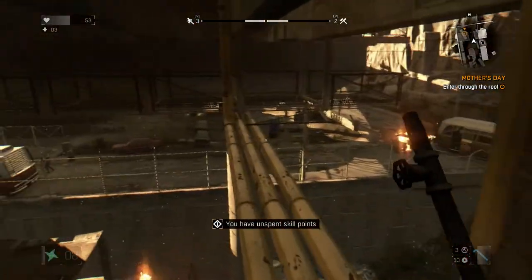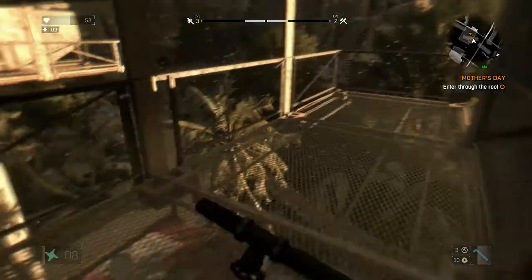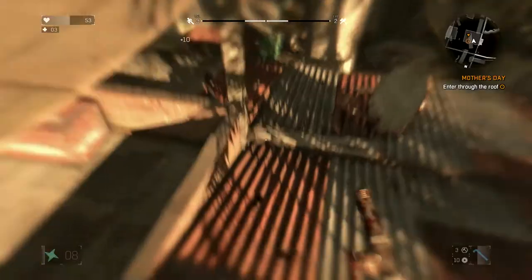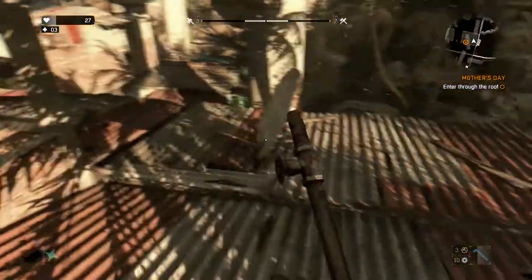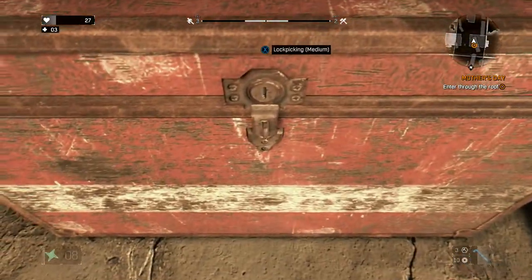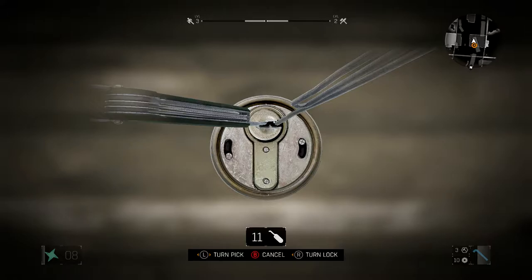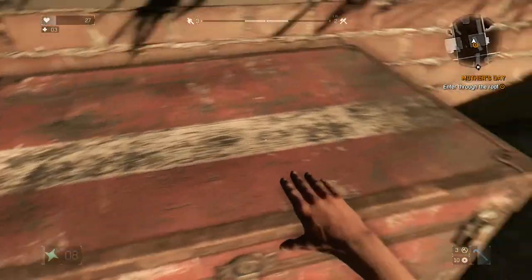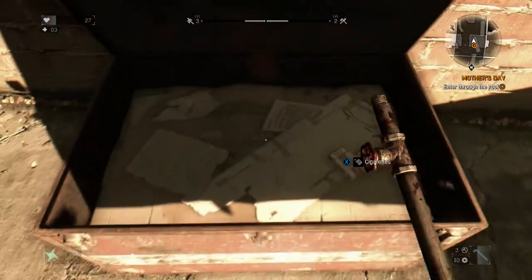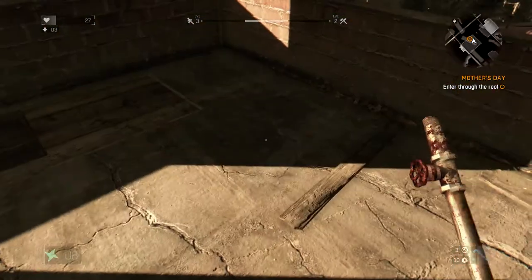Then you just climb up here at the end of the pipe, jump back down this way, come across this little area, and you can jump straight onto Gazi's roof. Got a little damage on that one — usually I don't get damage, last time I didn't. Then there's a nice little lockpick up here. There's a pipe in here I believe — nope, just cigarettes.